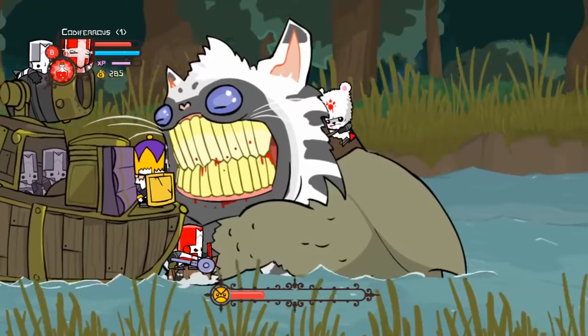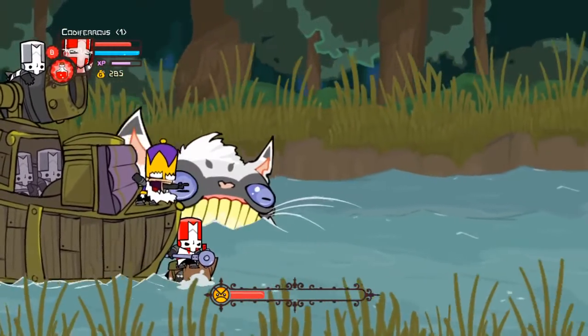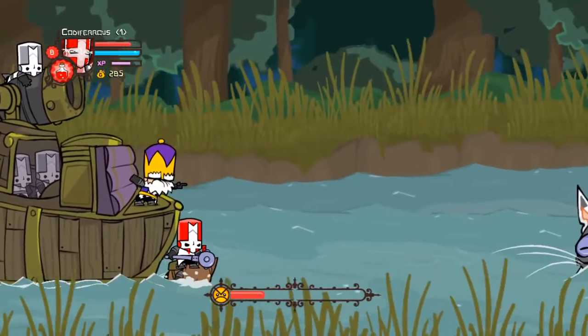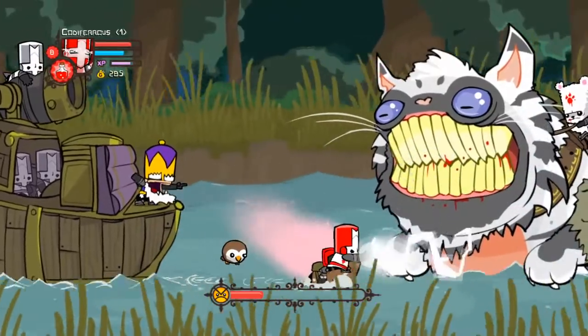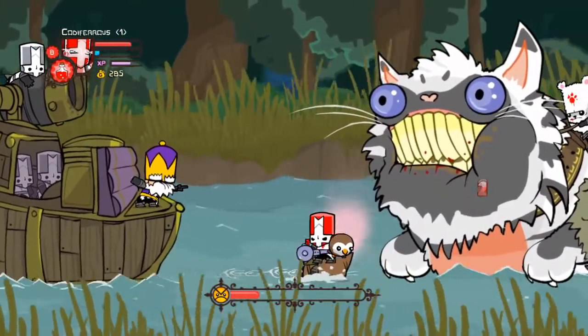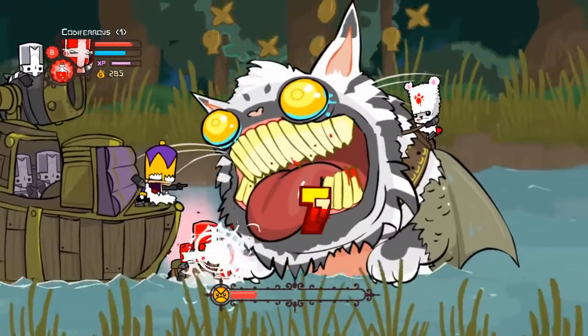When he gets halfway down, he'll start charging around the stage. Again, align yourself at the helm of the boat and then move as he comes to get you. He'll smack into the boat and reset himself. The Catfish gets such decent placement because of the threat he poses to new players, since he actually requires a bit of strategy to optimize against. But once you know the method, he isn't that terrible.